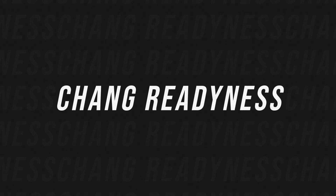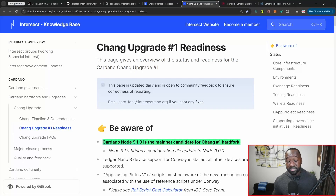This is where things really begin to get fun. We're going to talk about the different environments — there are three separate environments: mainnet, pre-prod, and preview, which all have to be upgraded.